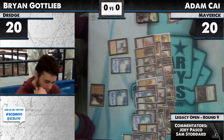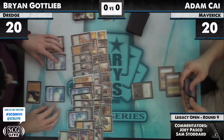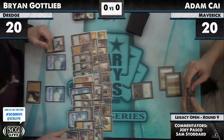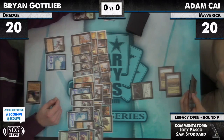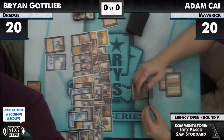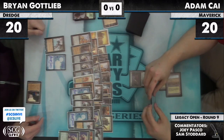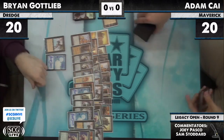Brian Gottlieb's going to have four creatures in play. He has a Dread Return and Cabal Therapy. With two Bridges, three Bridges — he's making just so many creatures. That's nine tokens off of the Dread Return, and another three off of the Cabal Therapy — at least 12 tokens right there. And there he goes — he just concedes. Brian Gottlieb wins first game. Pretty quickly, on turn two.